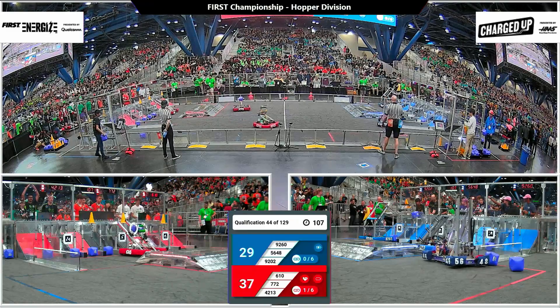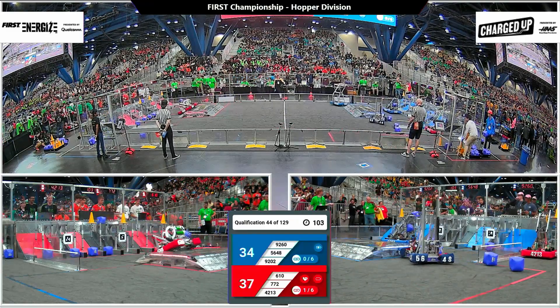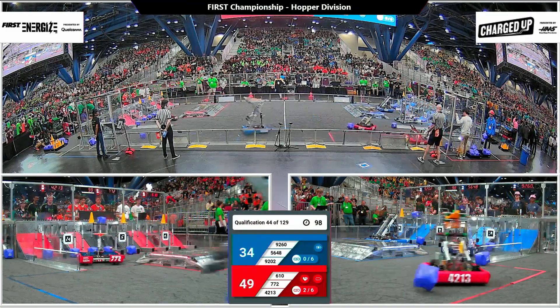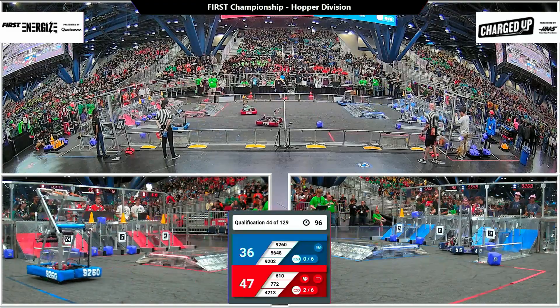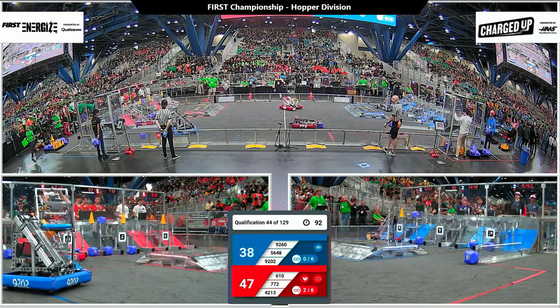Their partner, 9260, also a rookie team, Bill Forbid Robotics, scoring a high cone for Blue. Red Alliance, 772, Saber Bites Robotics — they're focusing on the low row, scoring cube after cube in the low node.